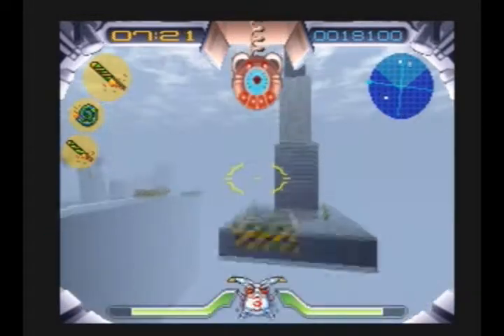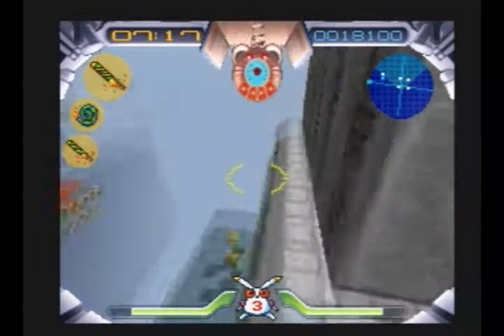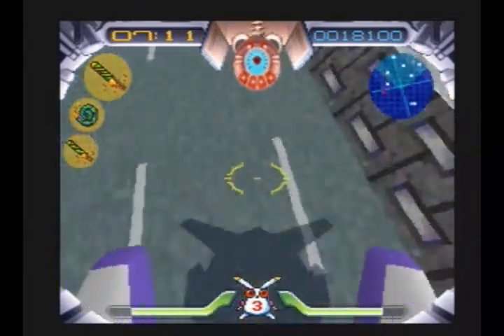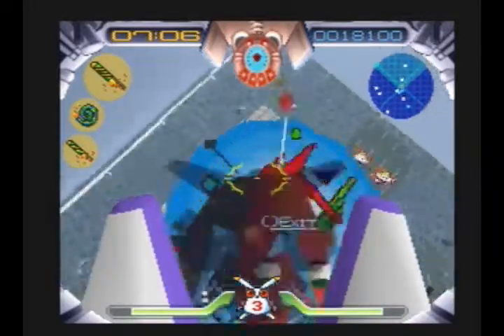And kill this guy for maybe the fourth, fifth time? We can go straight over to this section of the highway, and then from here jump on the exit, killing this guy yet again.